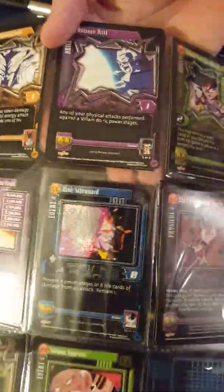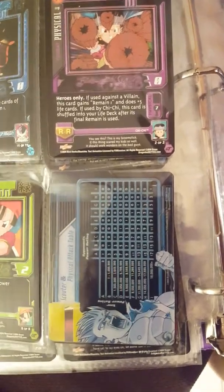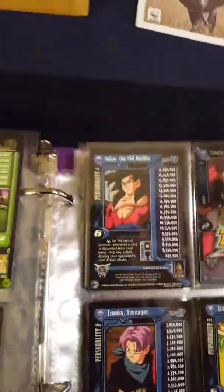Now we're getting into the regular cards — I've got a foil Blue Agile. I have this really strange see-through scouter physical attack table card, which I thought was a little strange but kind of cool. Now we're into the Shenron Saga — Shadow Dragon, yeah.